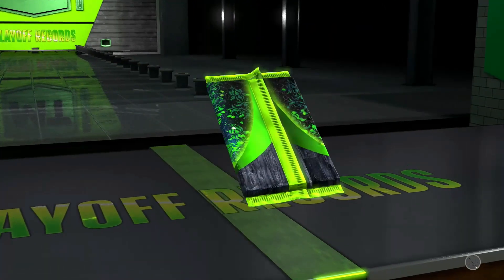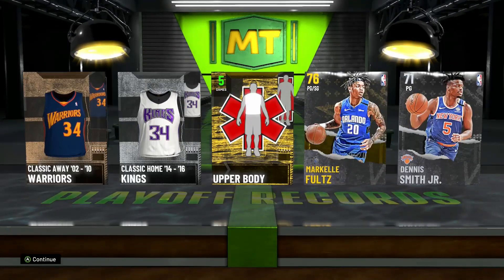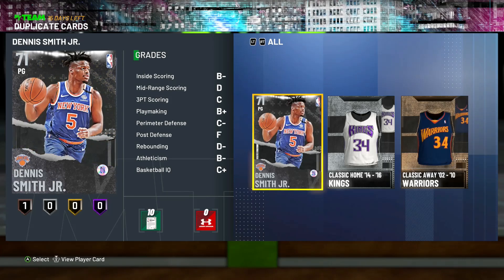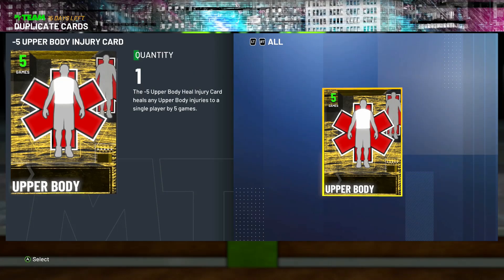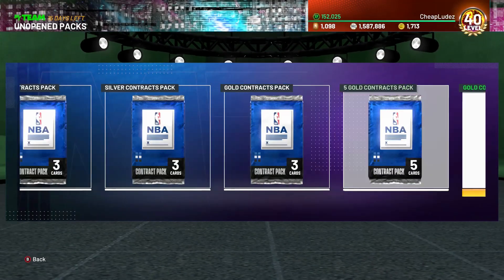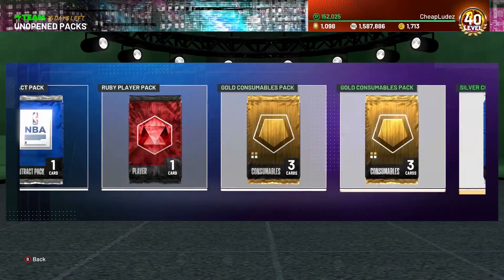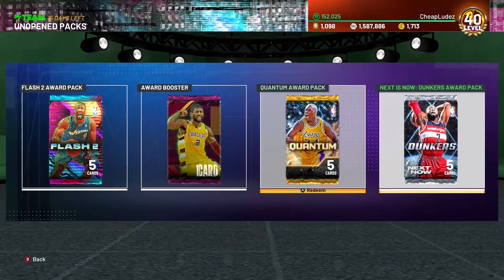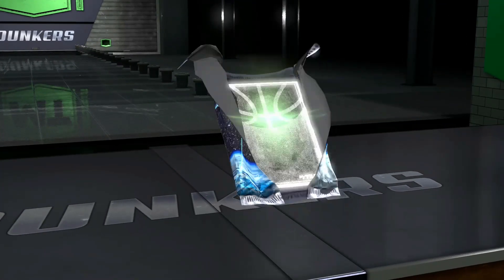Another playoff records pack, yeah it looks like nothing - Markell Fulton, Dennis Smith Jr. That's a couple thousand MT I suppose. Everybody's calling me a 2K agent watching this pack opening - I guarantee my luck's bad. I'm just doing this as a prerequisite, maybe I can get my bad luck out of the way for tomorrow's pack drop.